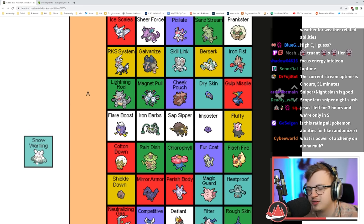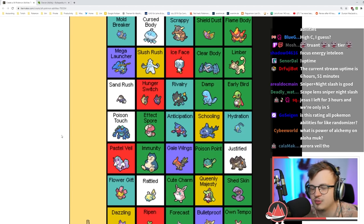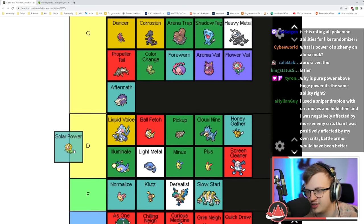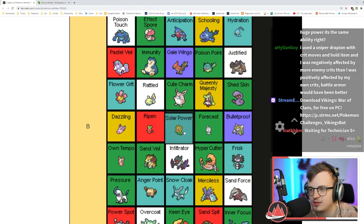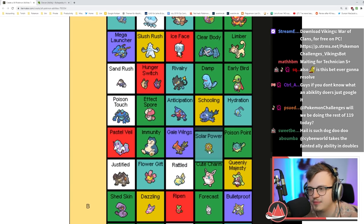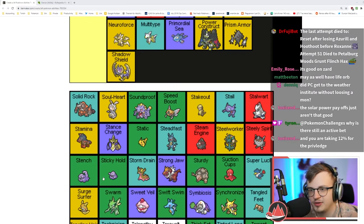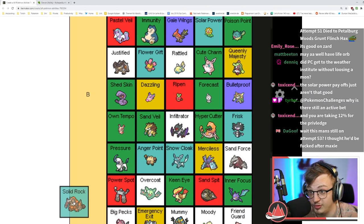I'll put Snow Warning in A tier — the worst weather ability by far. Solar Power increases damage in sun but makes you take damage back — a little too niche. Solid Rock makes you take less damage from super effective moves — that's actually really useful, a good ability. A tier for sure.